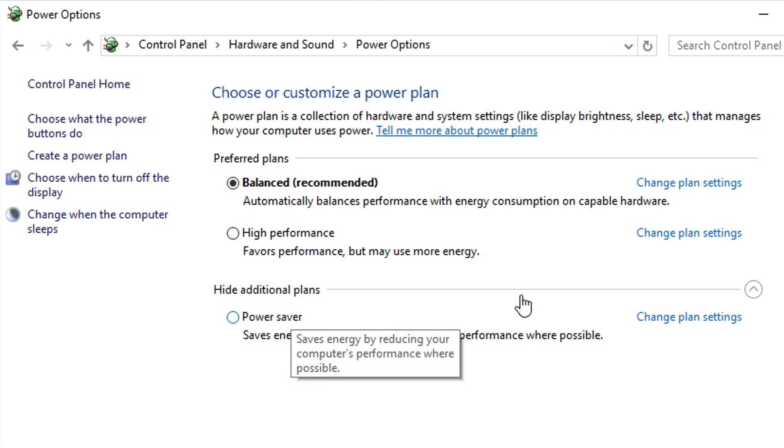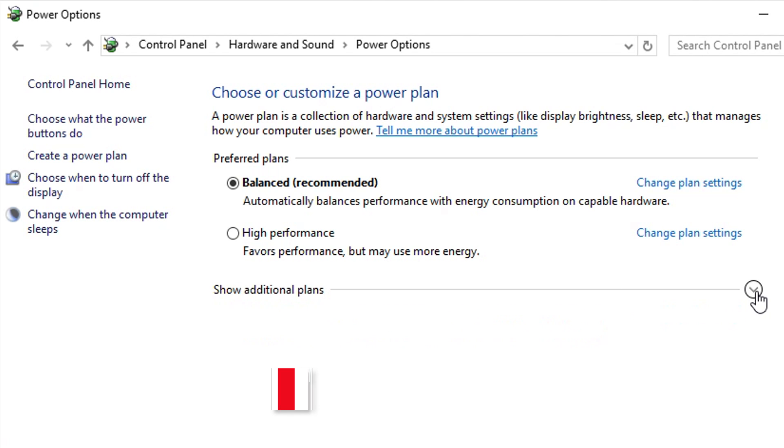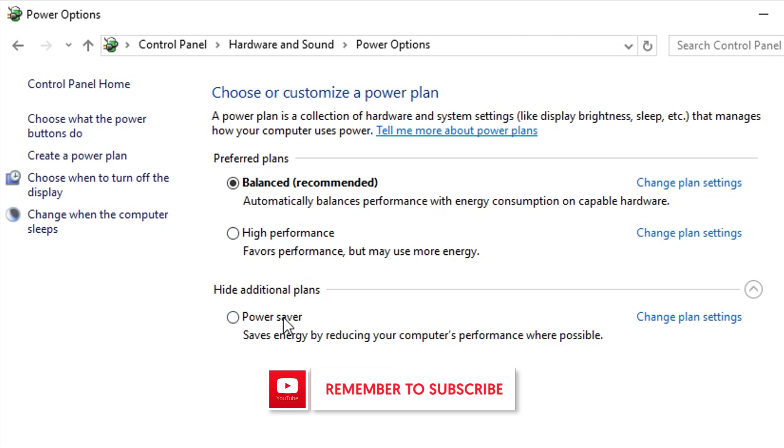If you don't see the third option, you may need to click a button to expand it. The high performance option and the power saver option might be switched. More than likely your computer is already going to be on the Balanced option, but what you want to do is look for the High Performance one.